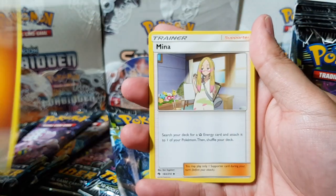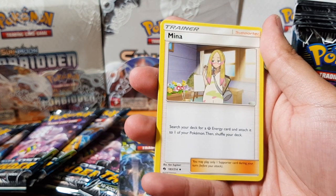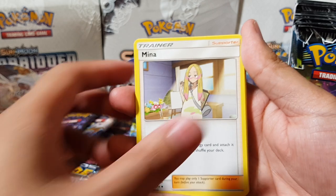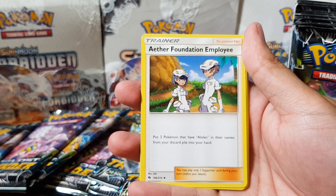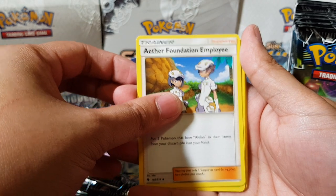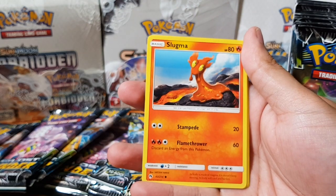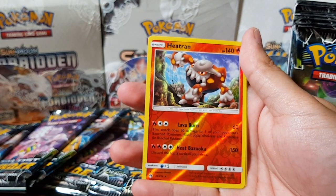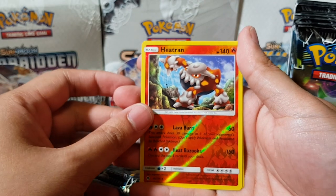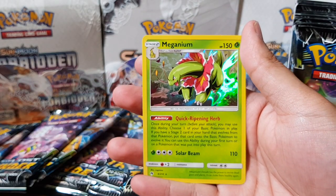Alright, we got Fighting energy, we got — what's on her face, that paint? Why is that her makeup? We got Kilia, Aether Foundation Employee, Hoppip, Peck Peck Peck, Slugma, Pyroar, Litleo, Heatran — oh I've got so many bloody Heatrans, so annoying — and for the first rare we got Meganium. There we go!